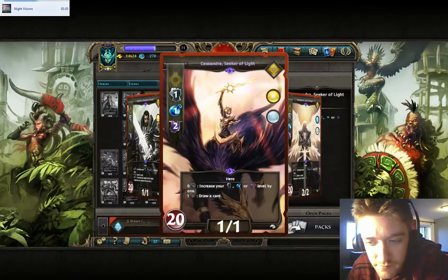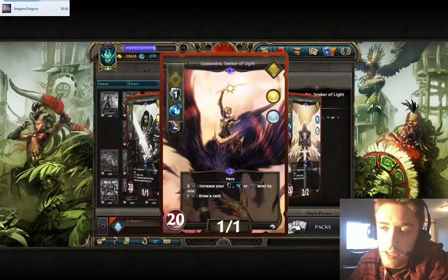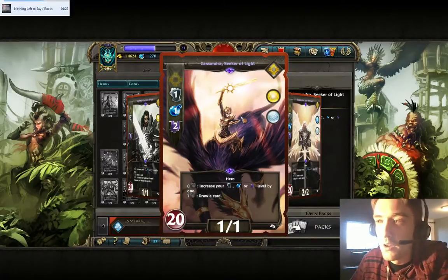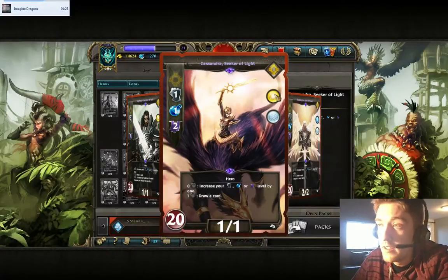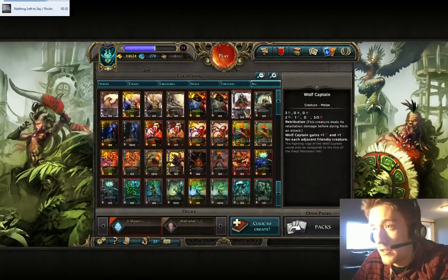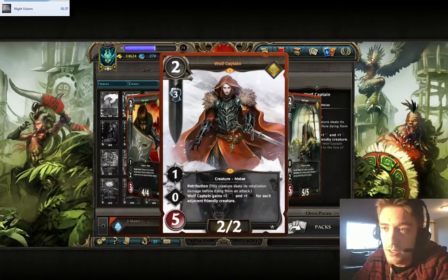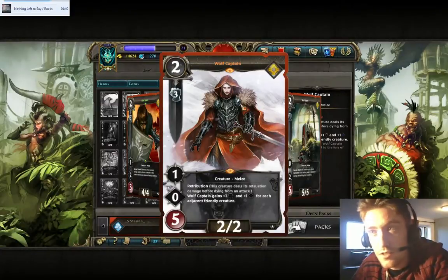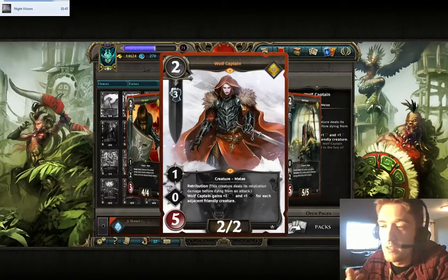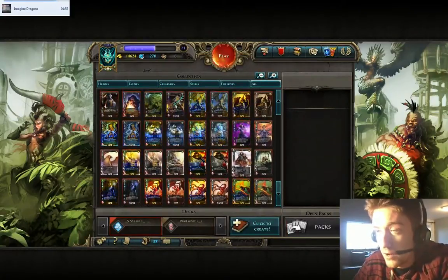The base hero doesn't have the special ability, but they have an additional stat which is Destiny, which can be pretty good even on advanced ELO decks. So don't disregard the heroes you have right now — they're still really good. Also, you have two spell schools here: air and light. To start with Evin, you want to aim, if possible with wild cards, to get as many Wolf Captains as possible in the beginning, because it costs only two resources.